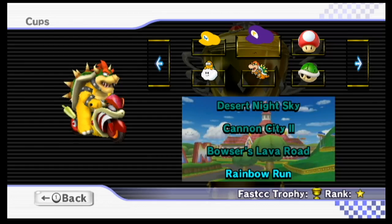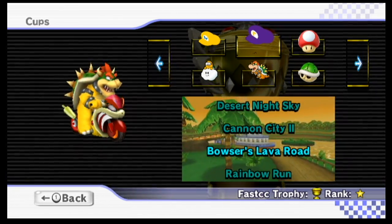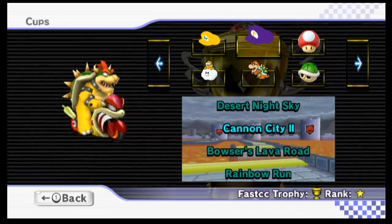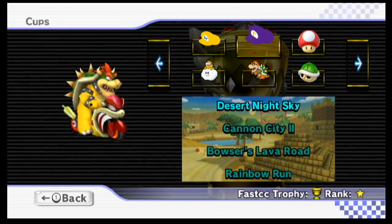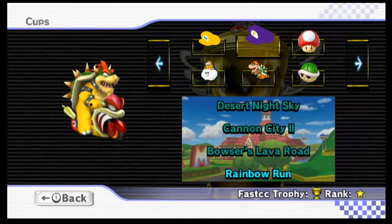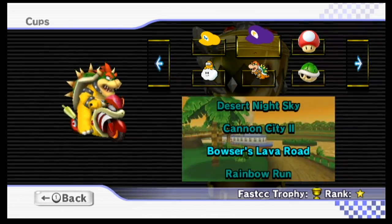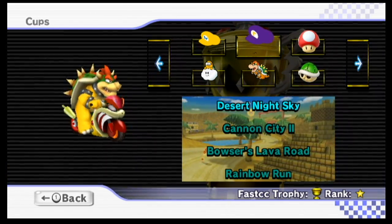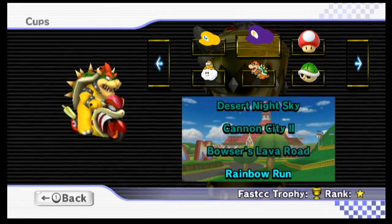You're probably wondering why we're doing the Paper Bowser Cup. The reason is the Waluigi Hat Cup is just non-modded courses. Desert Night Sky is Dry Dry Ruins from the Special Cup, Cannon City is Moonview Highway from the Special Cup, Bowser's Lava Road is Bowser's Castle from the Special Cup, and Rainbow Run is Rainbow Road from the Special Cup. So there's really no point playing this cup — it really just is the Special Cup from Mario Kart Wii, and this is supposed to be the custom tracks in the Hack Pack.